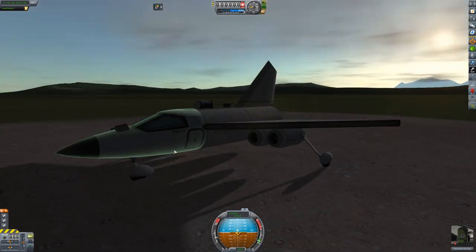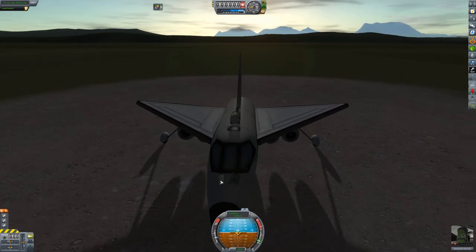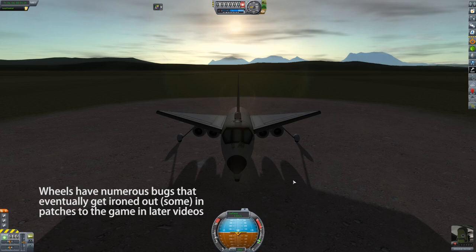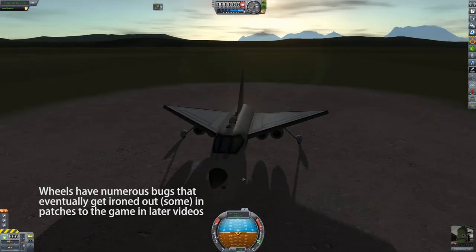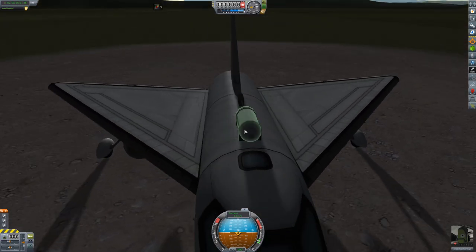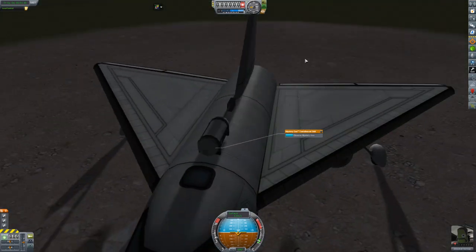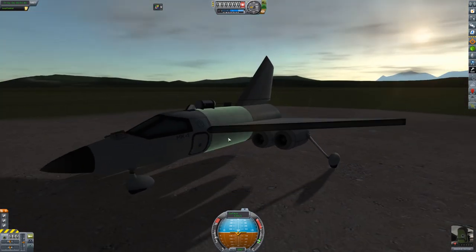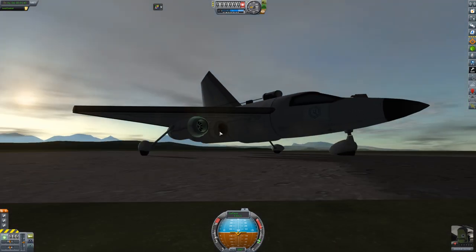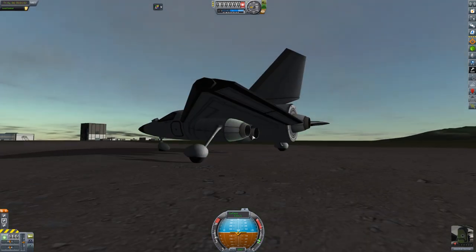We've got the cockpit here. I added some scientific experiments to the front. We also have the mystery goo experiment at the top, which is something new you haven't seen me use yet. There's also an antenna here so we can transmit science. And then we have four engines on the wings — two here and two here — with air intakes and the little Juno engines.